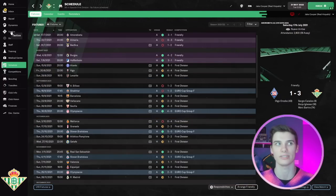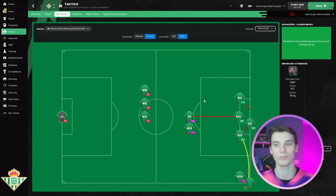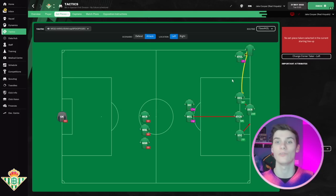For the corner tactic: if you download the tactic you get it automatically, but if you're setting it up manually, the player instructions are set to take corners to the near post, and we also have a player coming short. It looks like that combination got us some goals from corners in those highlights. Feel free to pause and set it up yourself, or it'll come with the download when you go to the set pieces section.